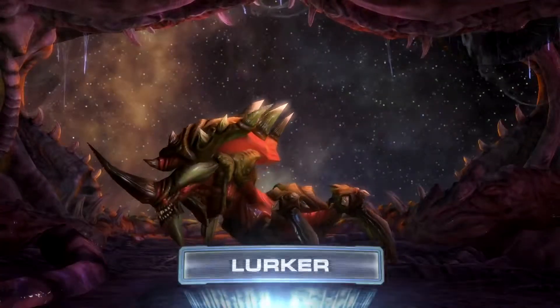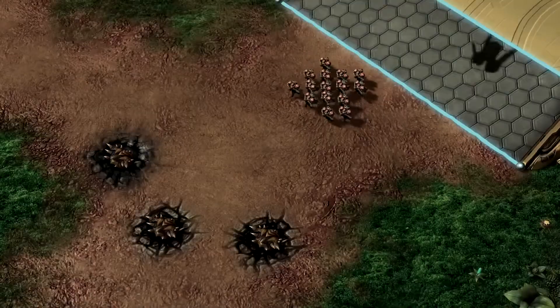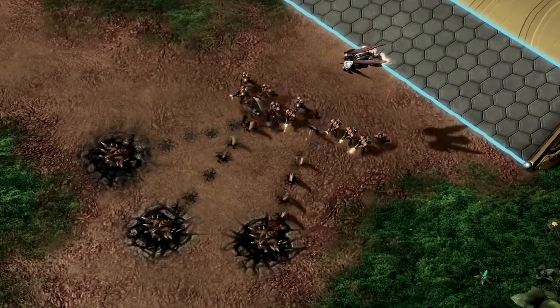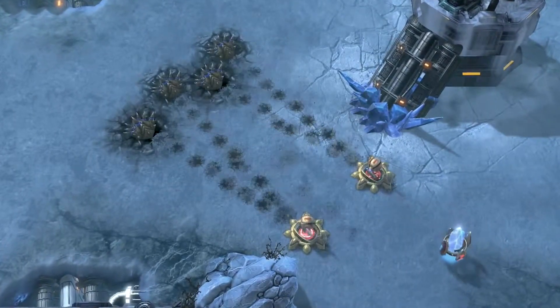A unit that practically needs no introduction — the Lurker. The Lurker is back in action as a solid splash damage option with massive range, able to out-distance most units and all base defense structures.